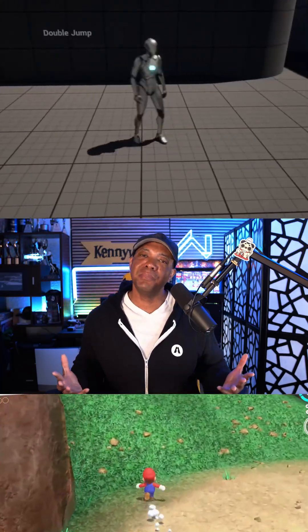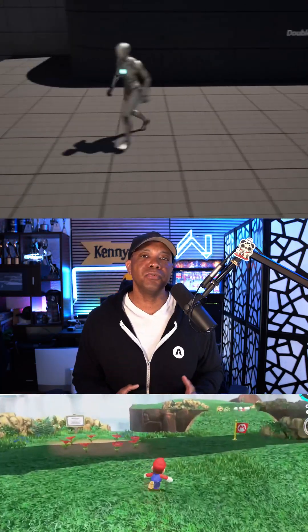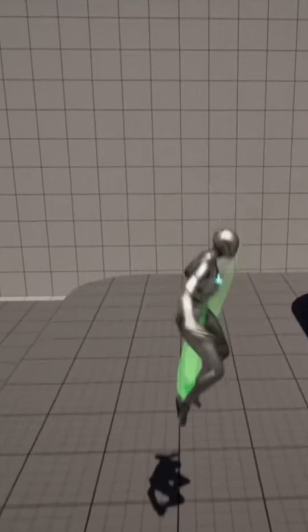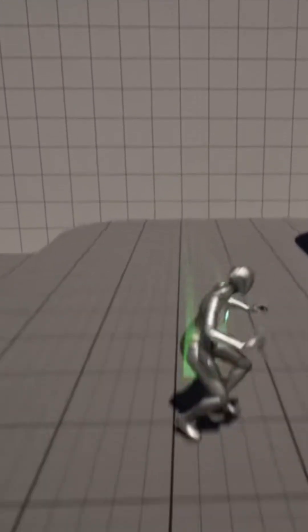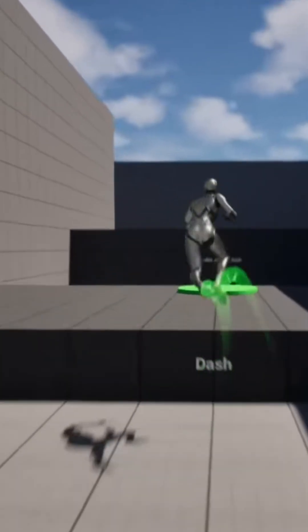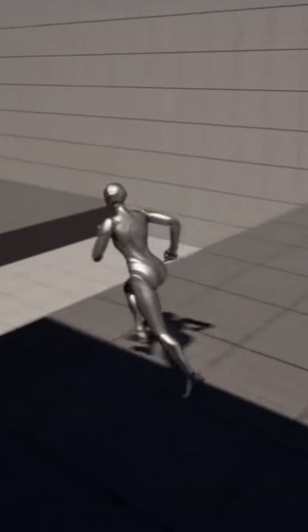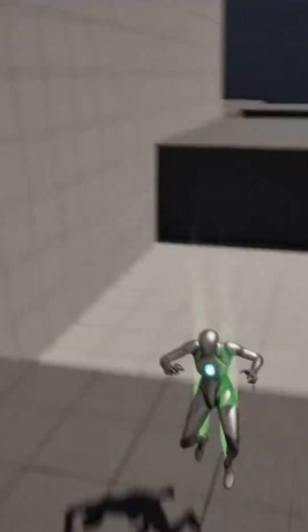Then there's everybody's favorite — a 3D platformer template so you can make games like Super Mario Odyssey, one of my personal favorites. You're behind the character doing really cool stuff; they even have the template set up for double jump, dashing, and combining the two together — like a double jump into a dash. This is something I'm really looking forward to.